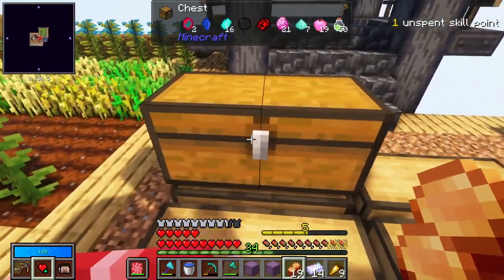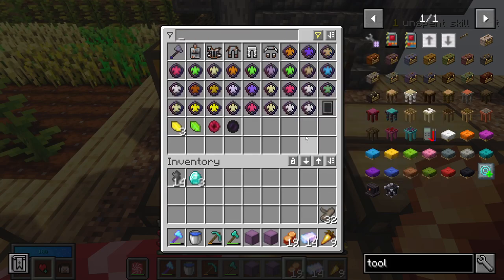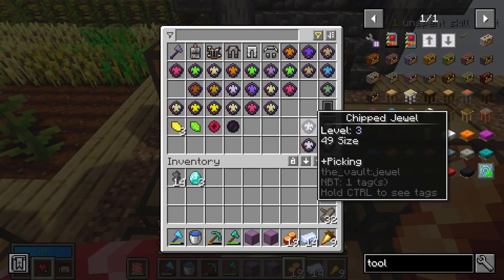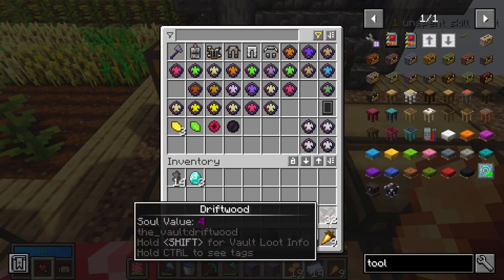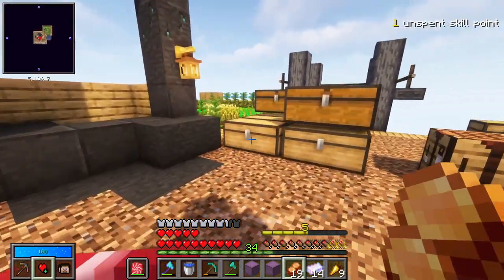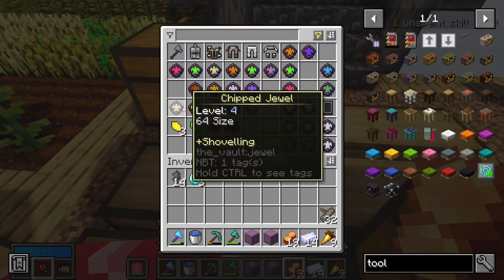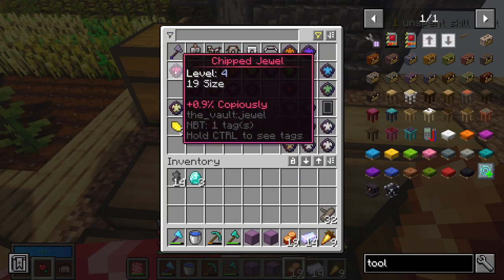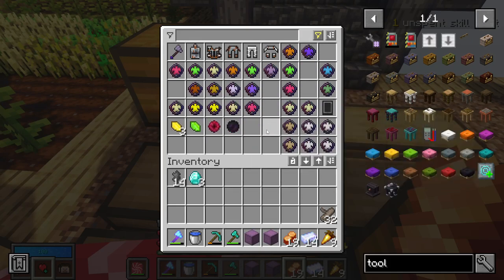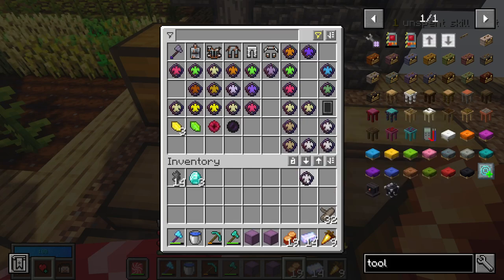Now, here's the interesting thing. We have some jewels — for example, picking. There's an 80 size one, which is huge. There's a 38 size one, an 83 size one which is even huger, and a 49 size one. So you can put picking on your tool, which means that whatever it is you make can also do picking. A good choice at this stage is to take something that isn't a pick, like an axe. We've also got axing and shoveling. Maybe use a moderately large picking jewel on an axe — then we've got a pick and an axe in the same tool.